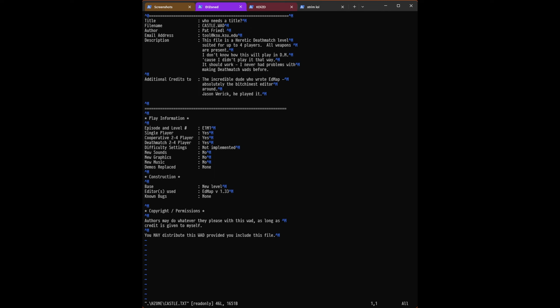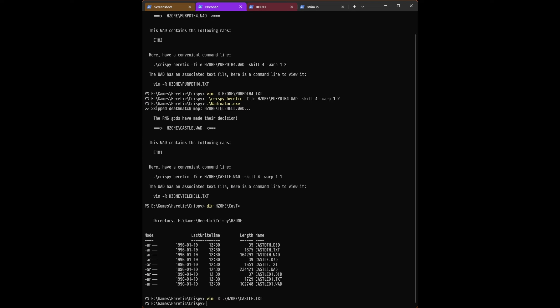Episode and level: E1-M1. Single player, co-op, deathmatch: yes, yes, yes. Difficulty: no. Sounds, graphics, music: no, no, no. Demos replaced: none. Base: new level from scratch. Editors used: EDMAP version 1.33. Known bugs: none. And we can do whatever we want with this level. Awesome. So let's go ahead and give this one a spin, shall we?